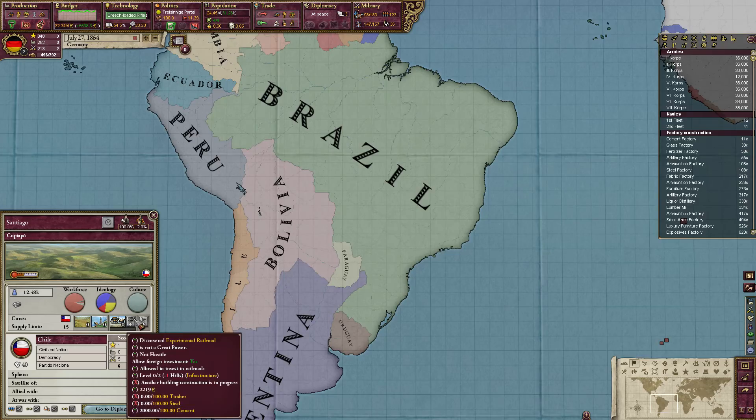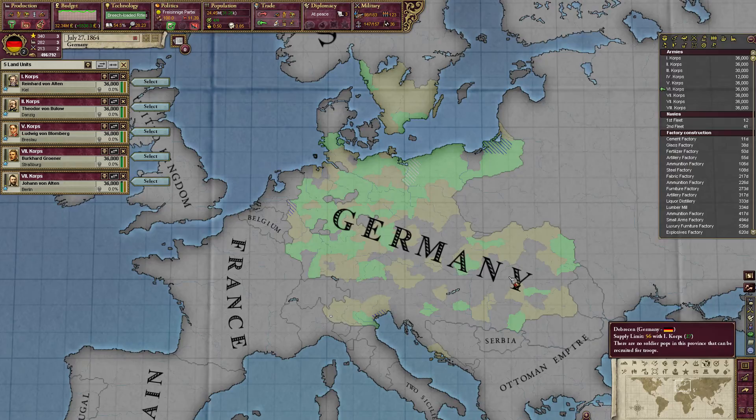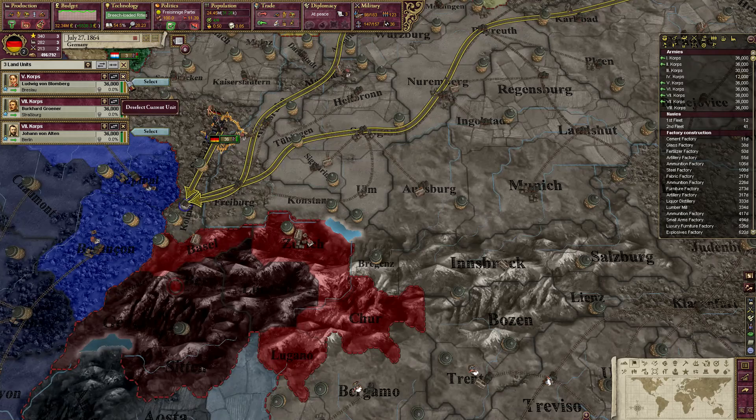I was also going to build Chilean Railways so that it will enable us to gain influence there faster. We are also going to reposition our troops westwards in preparation for a lightning war against the French.